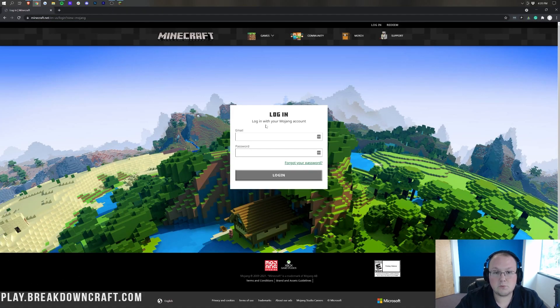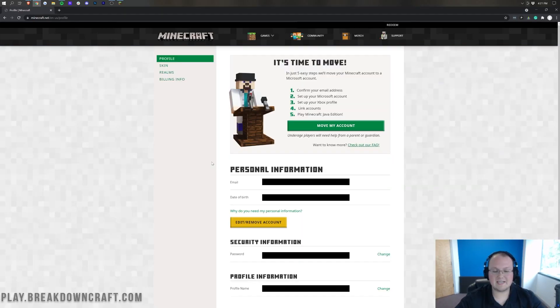It's going to open up this page where you're going to log in to your Mojang account. Once we've logged in, it's going to reload right like that. We do have this information — the personal information — blacked out for obvious reasons.